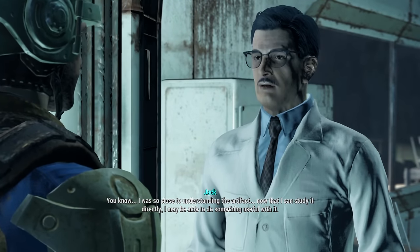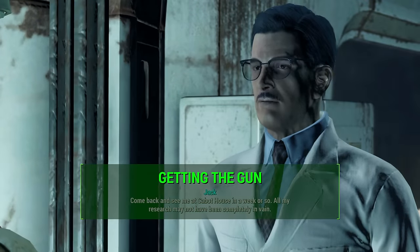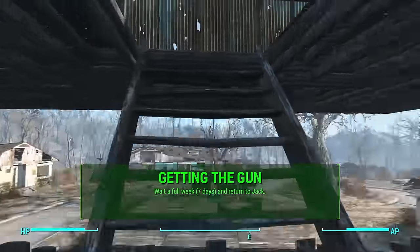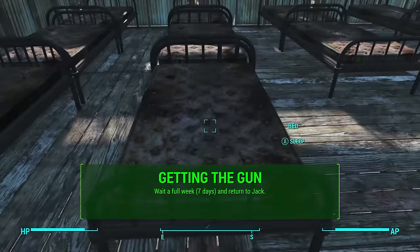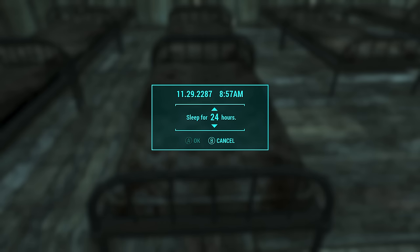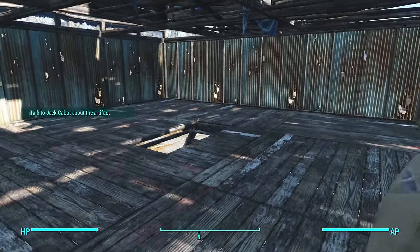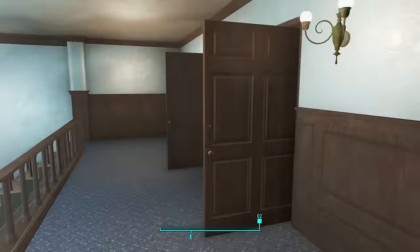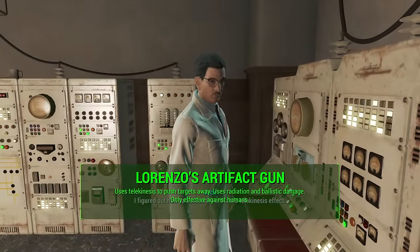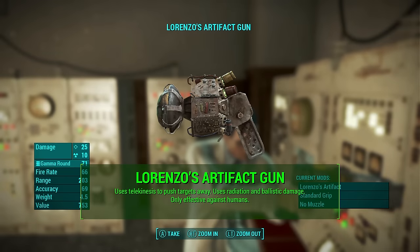Jack will say it will take a full week to create Lorenzo's Artifact Gun for you. To pass the time, go back to your settlement, find a bed, and sleep 24 hours at a time, seven times in a row. Once the full week has passed, you'll get a notification on the side of your screen saying Jack is ready to talk about the artifact. Head back to the Cabot House, talk to Jack, and he will give you Lorenzo's Artifact Gun.